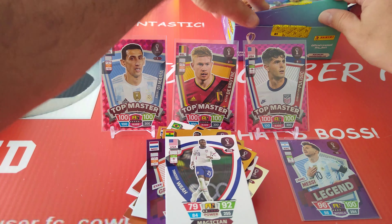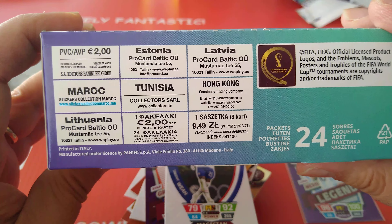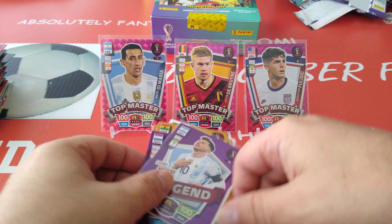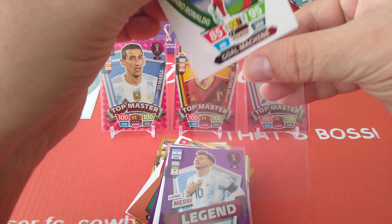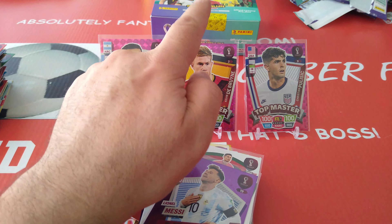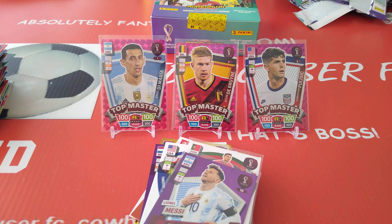We just ripped open a 24 packet box — let's call it the Polish edition, although it's in English. 24 packets by 8 cards. This is a nice Legend — we pulled a Messi, and we also pulled a Ronaldo. We'll top load this one as well. So we got a Messi Legend and a Ronaldo Goal Machine, in addition to three Topmasters — Di Maria and De Bruyne in one packet, and Topmaster Pulisic in the packet before.